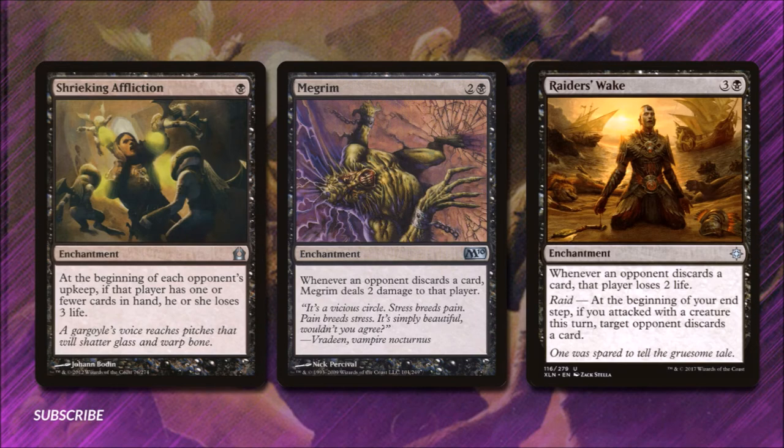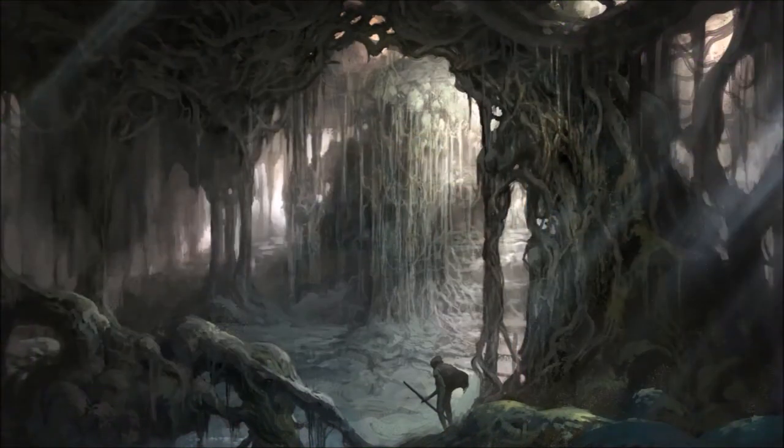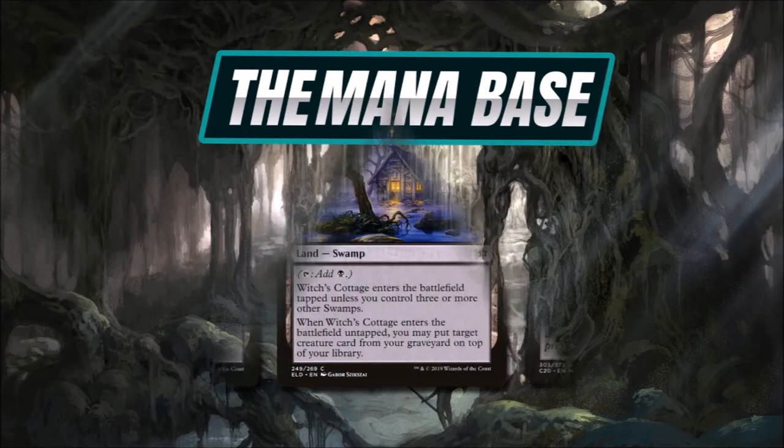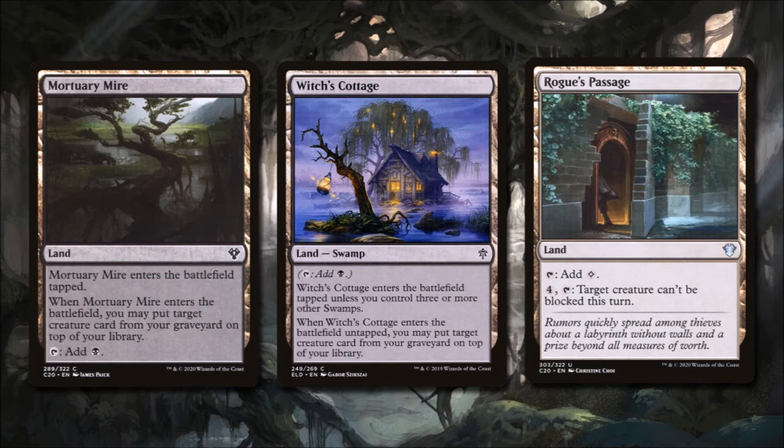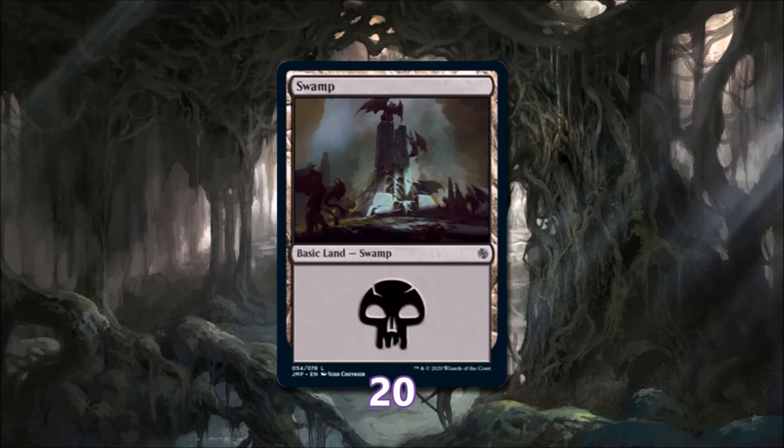Now that we have gone through all the cards in the deck, let's look at what makes it run in the mana base. We're running both Mortuary Mire and Witch's Cottage, which both have an effect that lets us take a creature card from our graveyard and put it back on top of our library — great for recovering our value creatures. We've also added Rogue's Passage, which we can pay 4 and tap to make a creature unblockable this turn. And we are running 20 swamps in the deck.